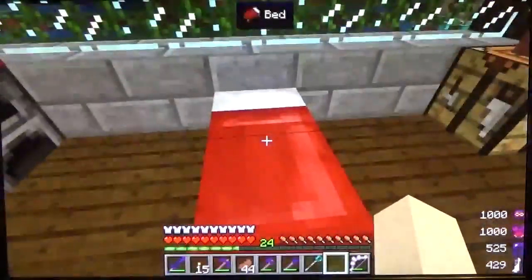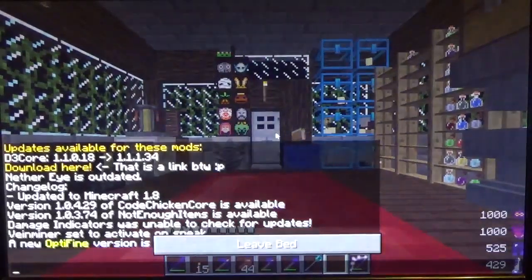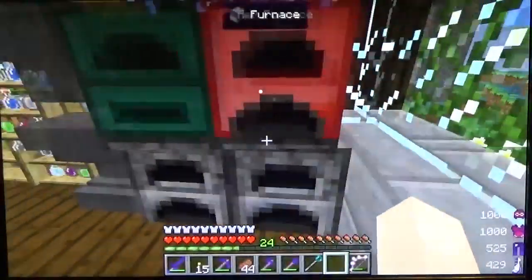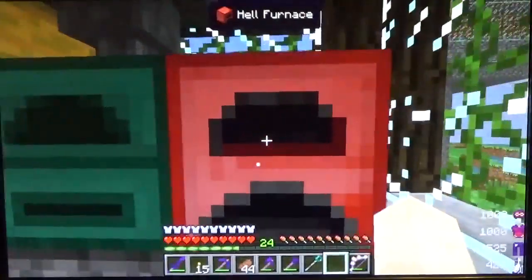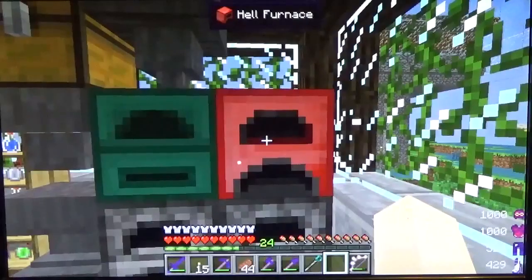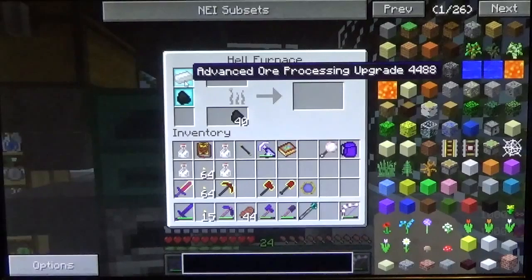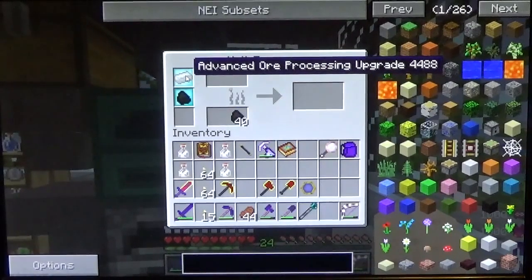It's nighttime, so let's go ahead and hop in the bed real quick. We do have this furnace upgraded to the Hell Furnace — the next to highest. It can hold two stacks of items to be smelted, two stacks of fuel, and two stacks of smelted items. It also has the advanced ore processing upgrade, which means every ore I smelt in here I get two instead of one.